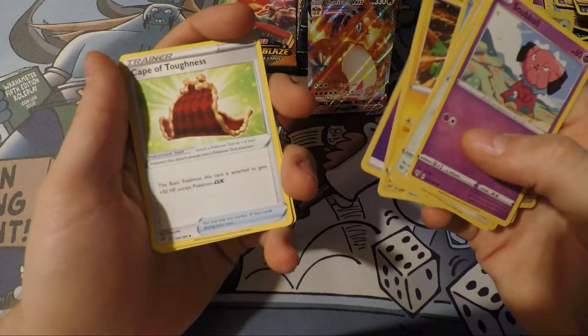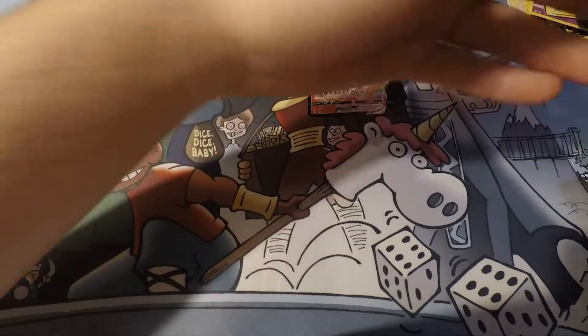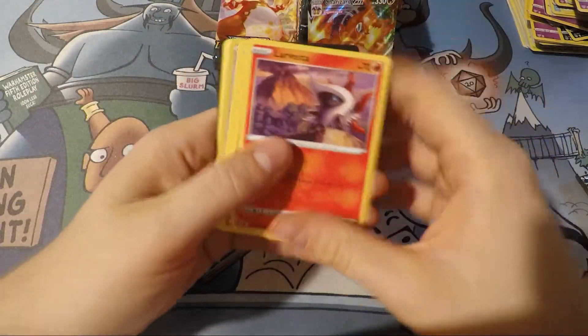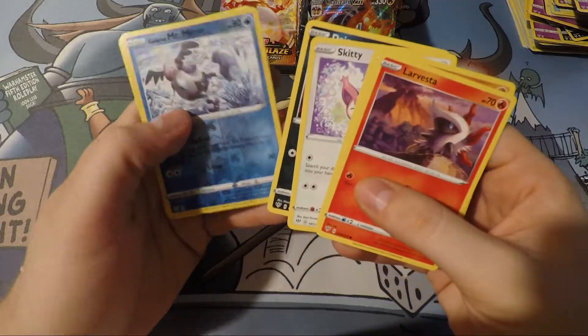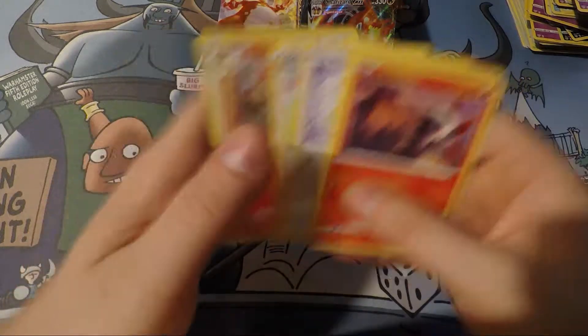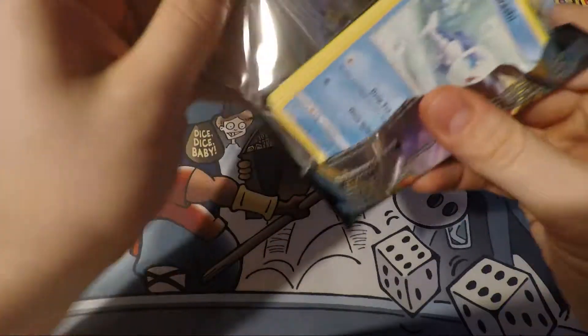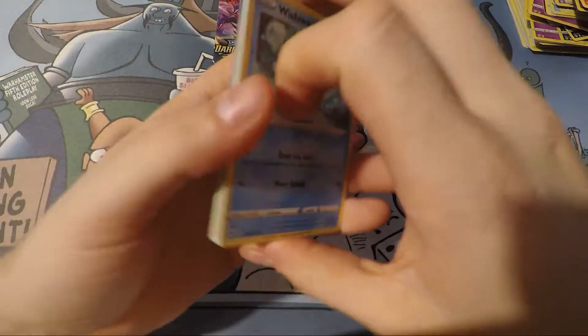Cape of Toughness — that's cool, that's the champion's cape. Big bucks, no whammies, come on. Foil Mime. Talonflame. Combusken. Man, I'm already happy with this box. Everything else is just a plus.